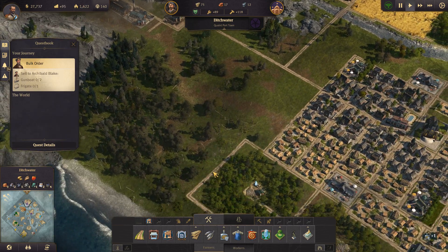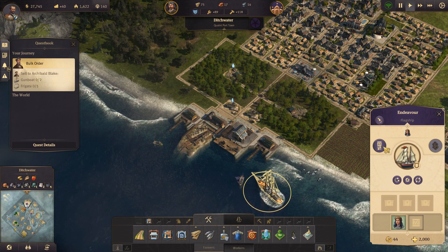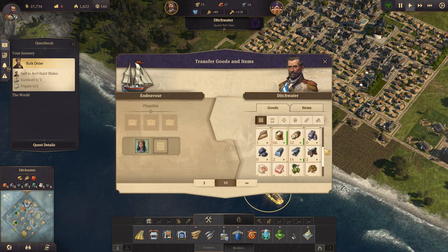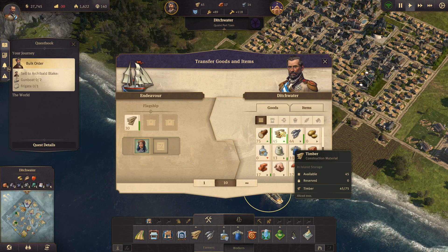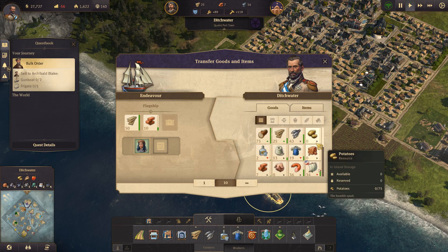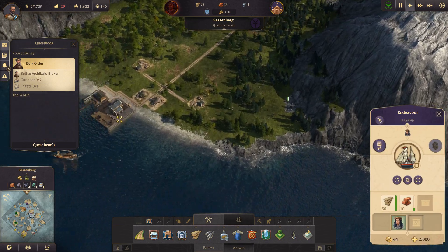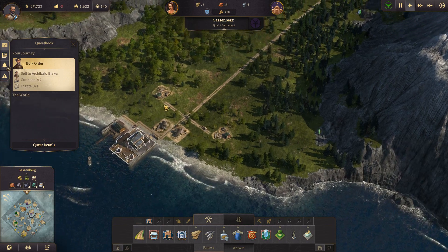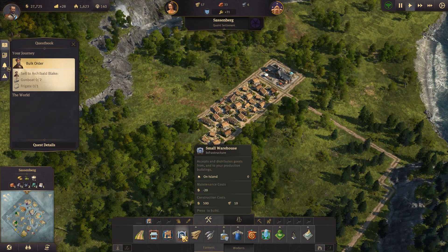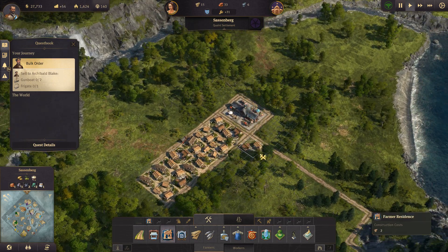Progress is being made. As I said, we have to start working towards having beer. Let's load up the flagship with plenty of construction materials - 50 of those, 10 more bricks, and bring them over to our island. These guys are getting food, we have some more construction materials, and we will continue making farmhouses.